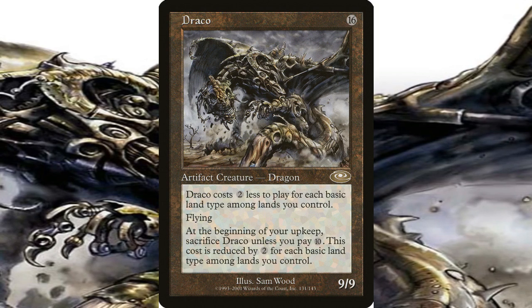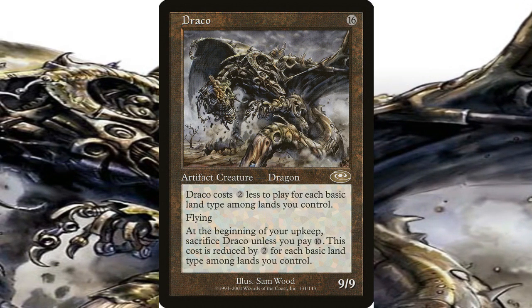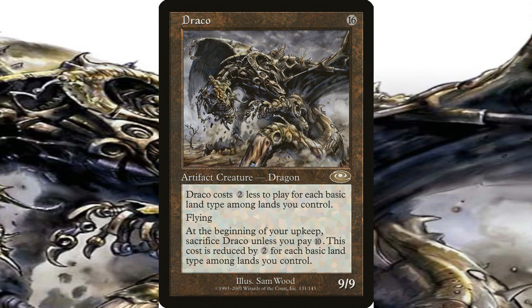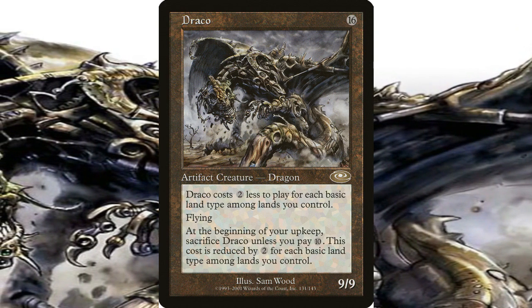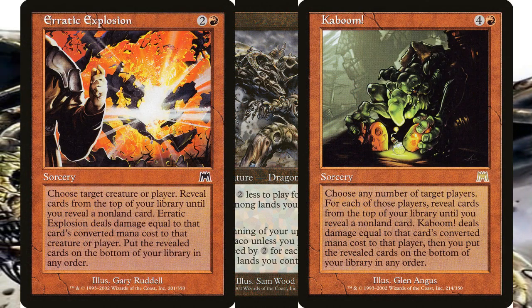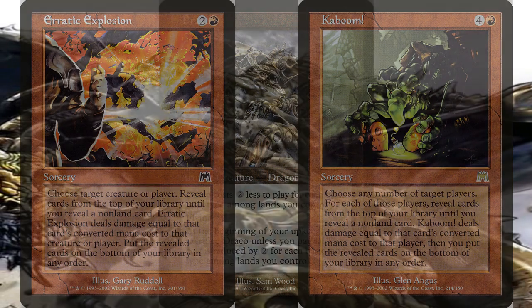Draco was a 9/9 flying creature with a converted mana cost of a record 16. The card's cost would go down by two mana for each different basic land on your side of the battlefield. It was, however, mostly used with the cards Erratic Explosion and Kaboom to deal 16 damage to an opponent.